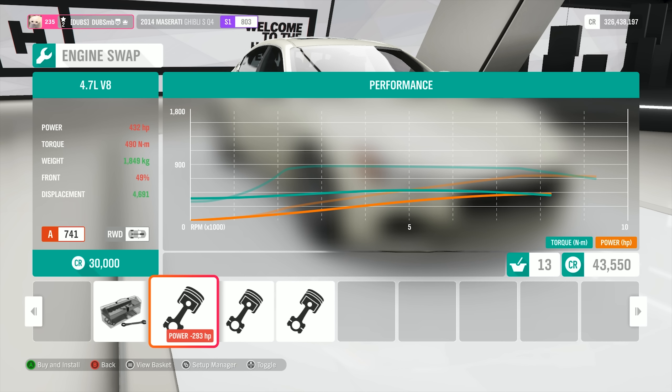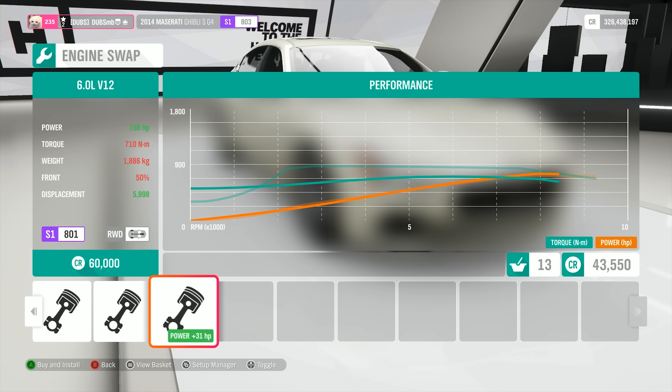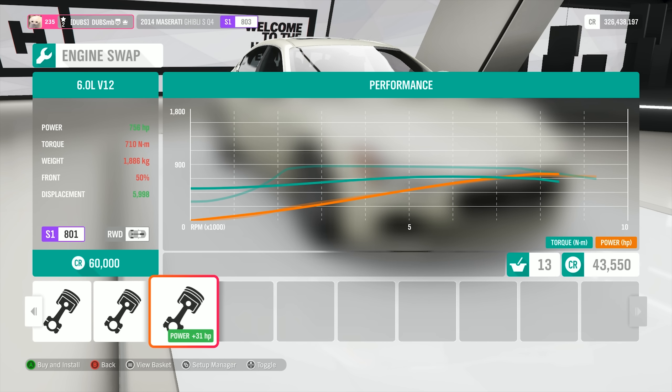I think we should engine swap this thing. What can we put? There's a 4.7 liter V8, which is probably a Maserati engine. A 3.0 liter V8 twin turbo, which is probably from the Ferrari 488 - I think that's pretty much where this is from. And then we have a 6 liter V12, which could be a Lamborghini engine, or it could be the Enzo engine actually, since I think the Enzo has a 6 liter V12. I think I want to go with the 488 engine because it sounds a little bit more interesting.